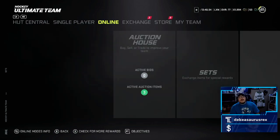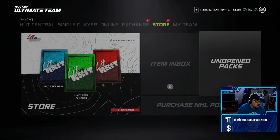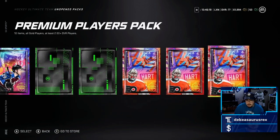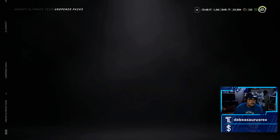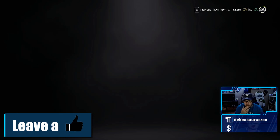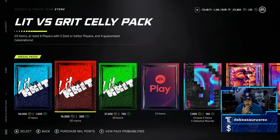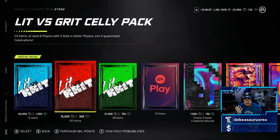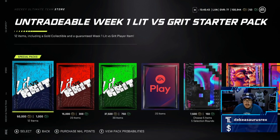The new Lit or Grit set is out. We have some big boy packs from Hot Rivals and Squad Battles, but before that we're going to open up that 50k pack in the store. These two packs aren't worth it at all — one has a 180 plus overall player and four guaranteed celebrations, and the 1k pack gets you a guaranteed week one Lit vs Grit player item.